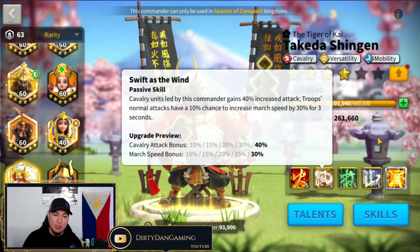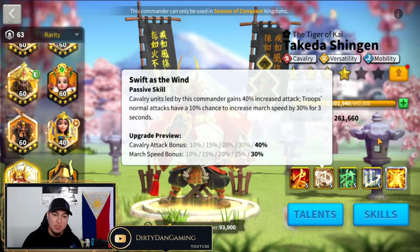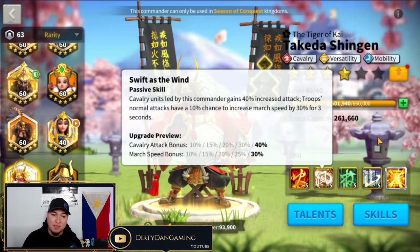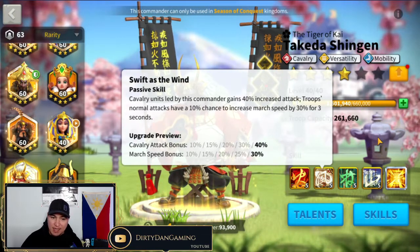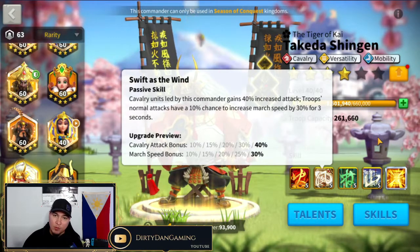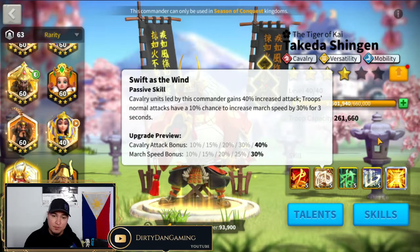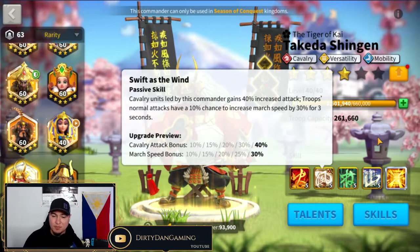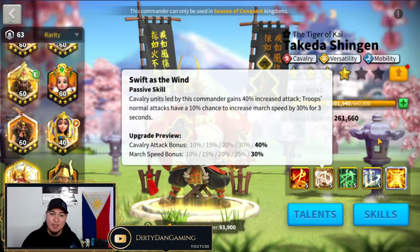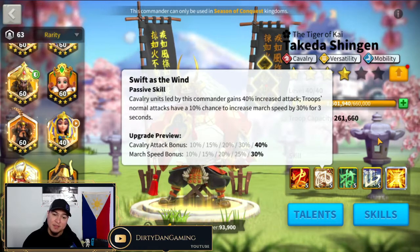Next skill: Swift as the Wind. Cavalry units led by this commander gain 40% increased attack. Troops' normal attacks have a 10% chance to increase march speed by 30% for three seconds. A pretty standard 40% attack — you're starting to see this as the baseline for commanders now. The march speed proc is random; if you're running away from a battle and you're a little bit faster, this is why.